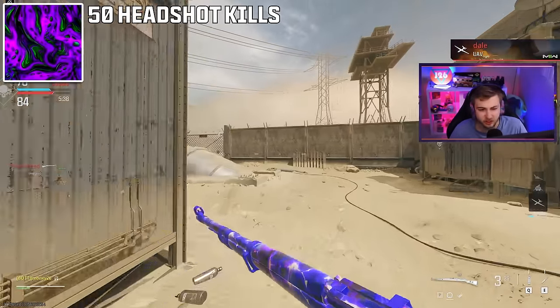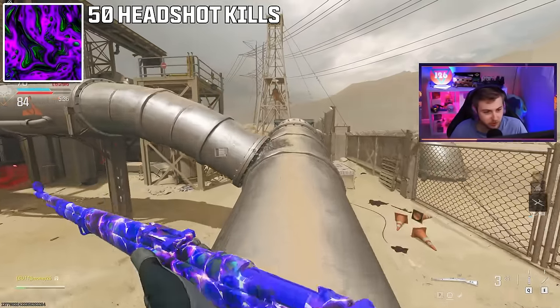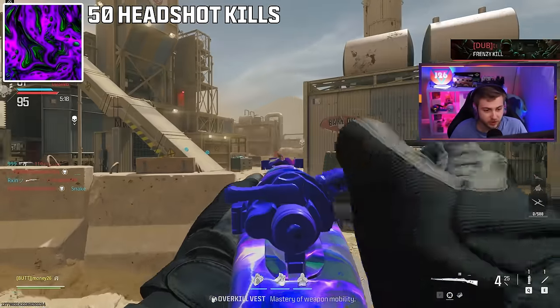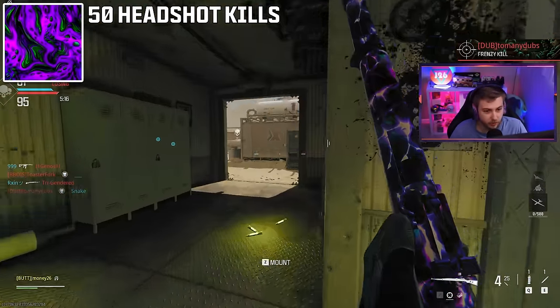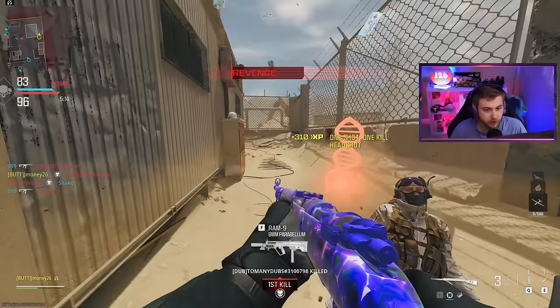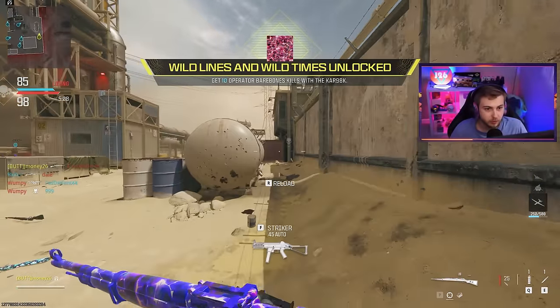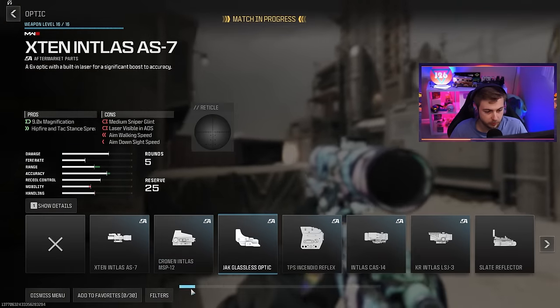We also want to get this liquid-looking camo — it's like purple and green, kind of Joker-esque. For that one, we need headshots. I feel like that's going to be the one we're stuck on for a bit because I can't even hit normal shots. And there's our bare bones kills — perfect. So let's put some attachments on this bad boy.